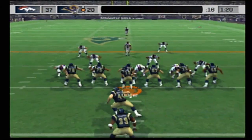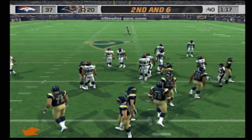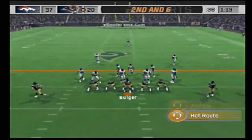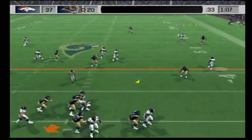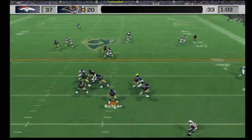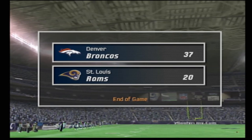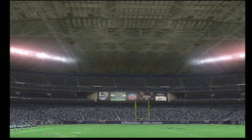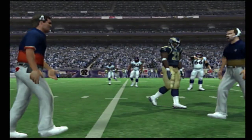The Broncos line up in a 4-3. He gets the carry — Gold is there for the tackle at the 35-yard line. They'll go with a hurry-up offense. Fires this one deep — pass incomplete. Drops back, steps up, going for the deep man — interception. Big mistake by the Rams. We'll wrap this one up — the final score is Denver 37, St. Louis 20. For EA Sports, this is Al Michaels and John Madden wishing you a very pleasant good evening.